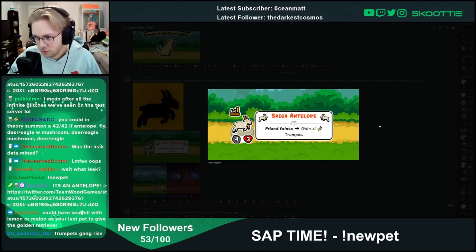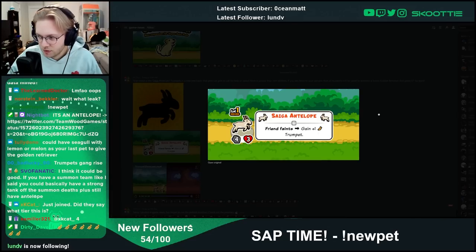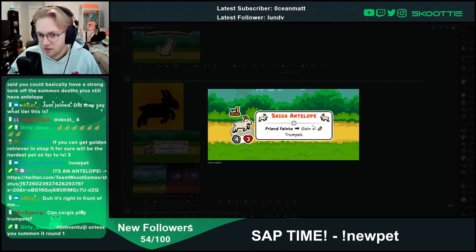I think it could be good if you have a summon team — you could basically have a strong tank on a summon team. I think the main thing is going to be what tier 6s use trumpets. Maybe there's an octopus equivalent — before attack, deal damage to all opposing opponents based on how many trumpets you have. Or maybe there's a hedgehog version: on faint, deal X damage to all opponents where X is the amount of trumpets you have. Or gain plus X/X where X is the amount of trumpets you have. It's all going to boil down to what uses trumpets.